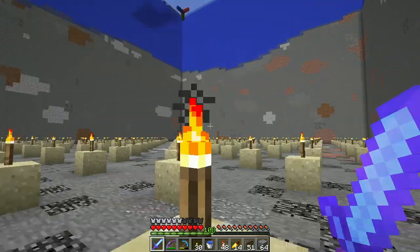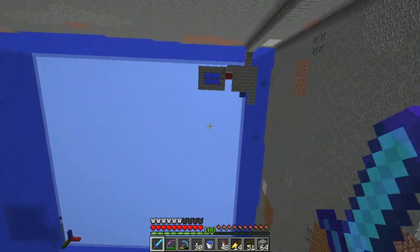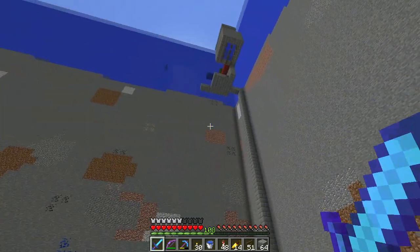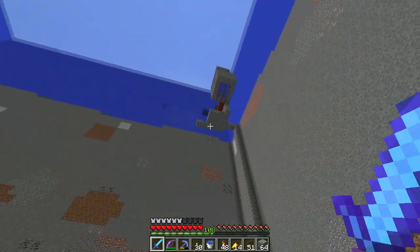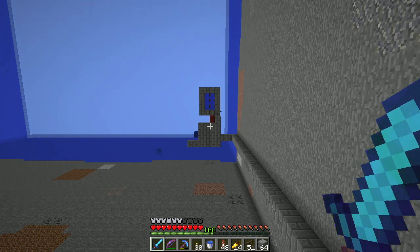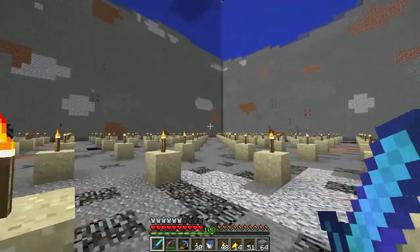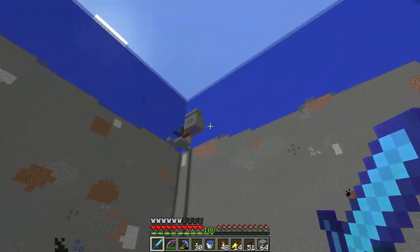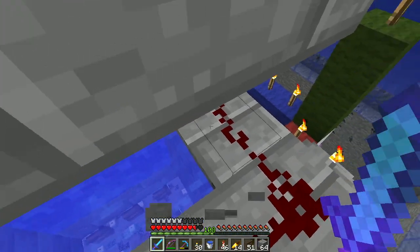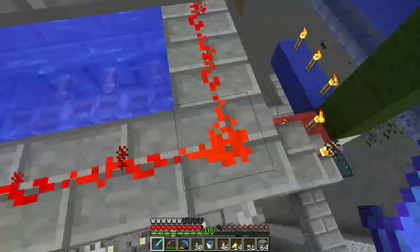I'm not sure why they're not spawning — seems like they should be. Maybe I misunderstood things. The water spots are inside the boundary of where they can spawn. I need to be at least 24 blocks away, but I think that's like 30 blocks up, so right here should be perfectly fine. They should be able to spawn, but it's not happening for some reason. I obviously don't... I'm missing something here. Clearly, I have done something terribly wrong.